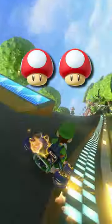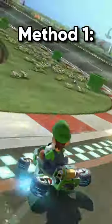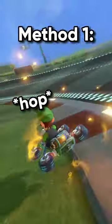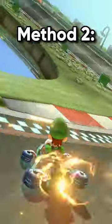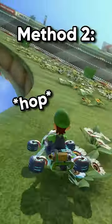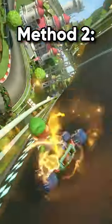But you should also know how to take these shortcuts with just one mushroom. The first method is to enter the shortcut a bit later, mushroom, and exit the shortcut with a hop as your mushroom boost runs out. The second method is to hop into the shortcut without a boost, and keep hopping to avoid touching grass, then mushroom through the second half as usual.